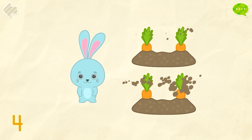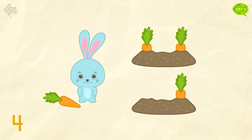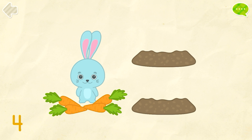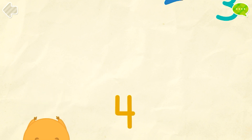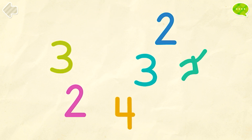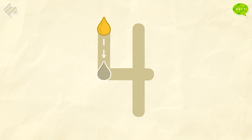Four. Give four carrots to the rabbit. One. Two. Three. Four. Well done! Find all the number fours. You got it! Color the number four. Correct!